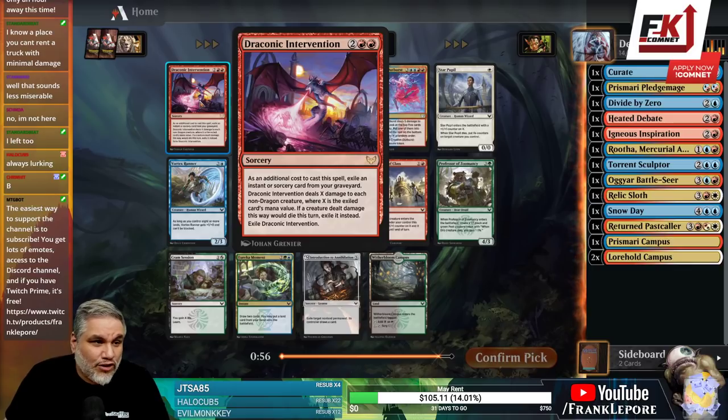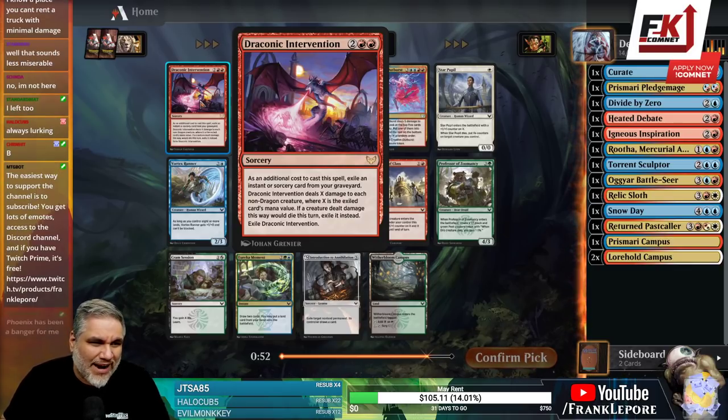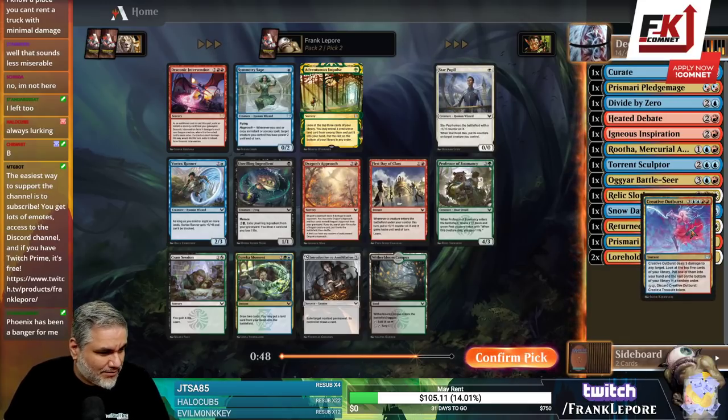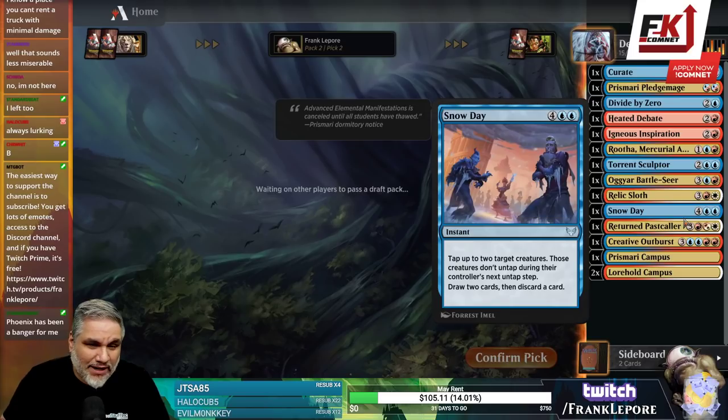I got excited because it looks like a dragon on the card — because it is. It's a dragon on a card, but it's not a dragon card. Instead, we're just going to take Creative Outburst, which is decent. Phoenix has been a banger for others, though. That's interesting.